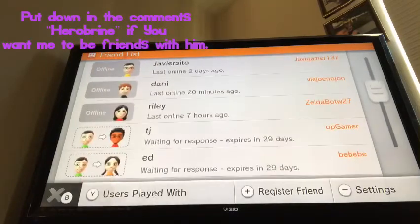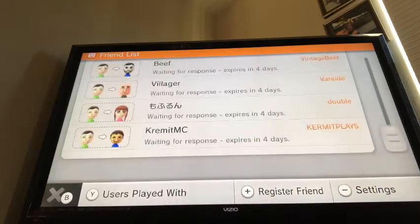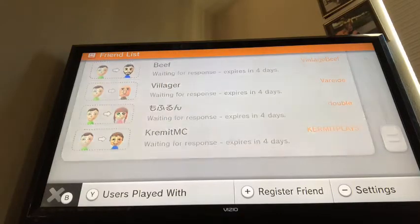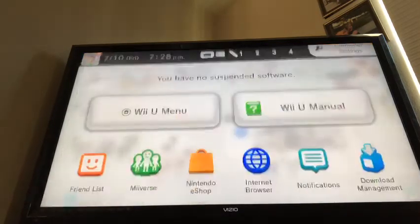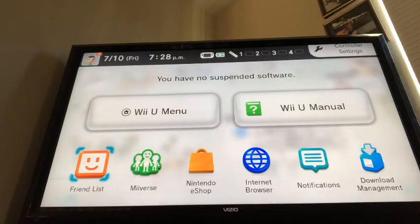And it will show right there — you see it in blue. Right there it says 'expires in four days,' and on the Friend List square it should be blinking.